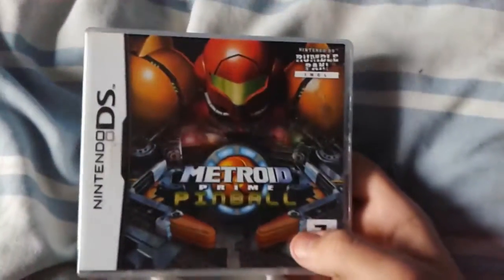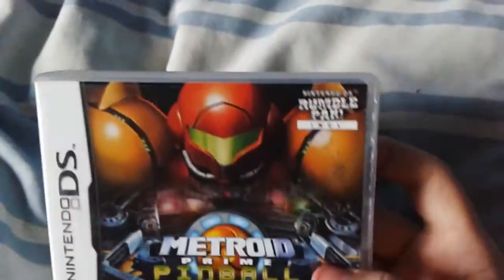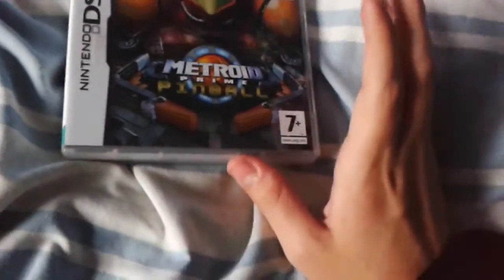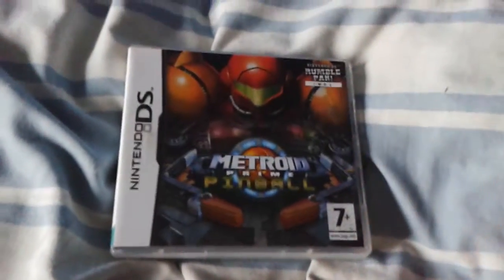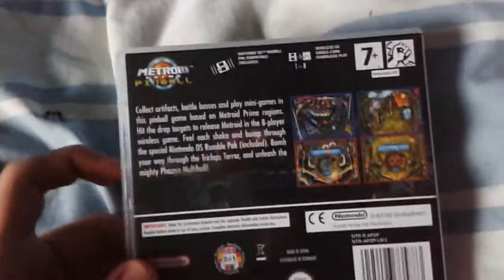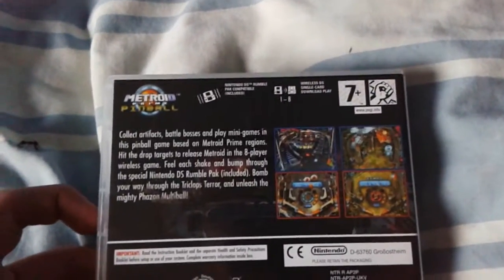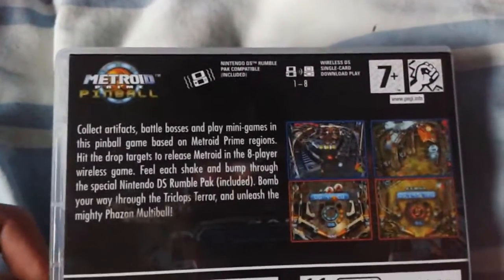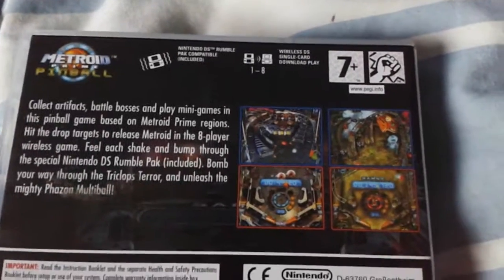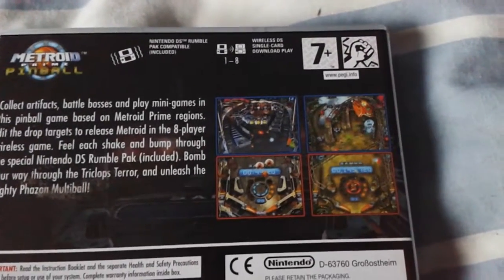Metroid Prime Pinball — includes Rumble Pack. This game comes with the Rumble Pack, and this is probably why it sold like hot cakes — mainly because of that, and also because it's a good game. It's a pinball game and it has some adventure elements — you collect artifacts, battle bosses, and play mini-games in pinball tables based on the Metroid Prime regions.